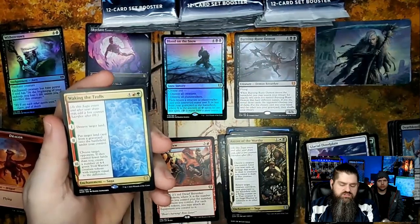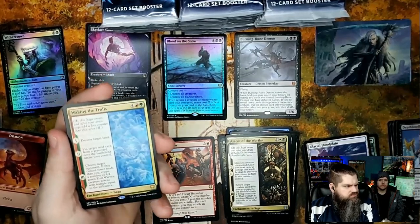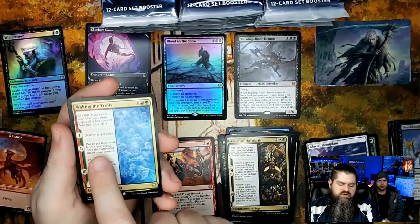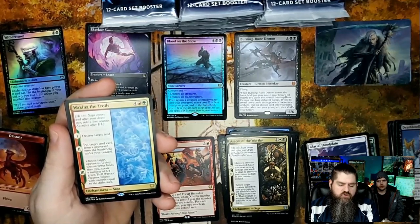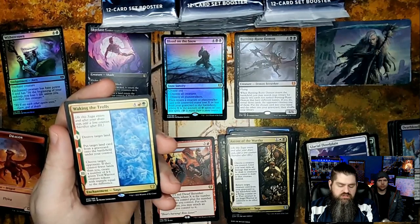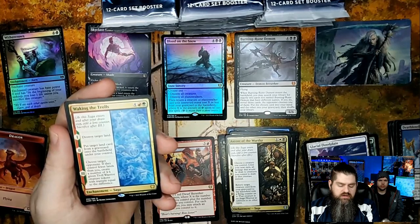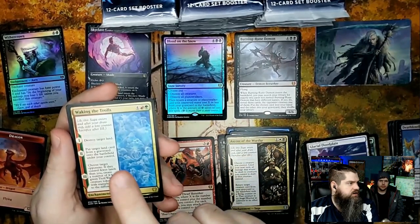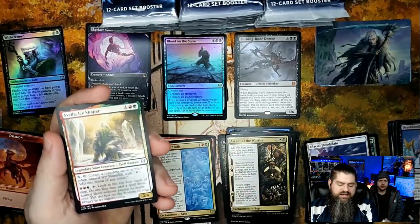Waking the Trolls is a rare saga — these sagas don't hold a lot of value but they're a lot of fun to play with, anywhere between 30 cents and 75 cents. Destroy target land, put target land from a graveyard onto the battlefield under your control, then if an opponent controls fewer lands than you, create four-four green troll warrior tokens with trample equal to the difference. In a red-green commander deck this would be really handy.